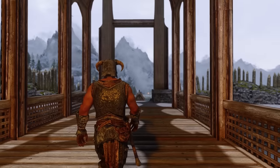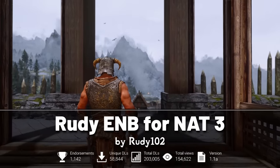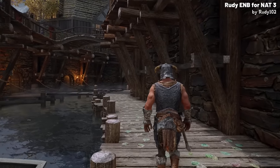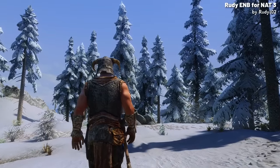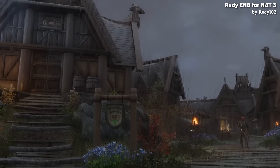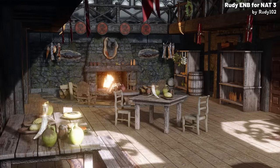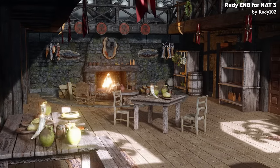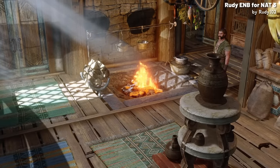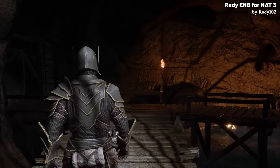Moving onto the ENB, we have the most downloaded and my personal favourite of the year, being Rudy ENB for Natural Atmospheric Tamriel. This ENB is nothing short of breathtaking — it enhances Skyrim's skies from the radiant blue of clear days to the gloomy overcast of stormy weather. It also has unique weather types like Ash and Embers raining in Solstheim, which adds a dramatic flair to the game. Pairing this ENB with Lux results in the best interior lighting available on the Nexus, striking a perfect balance between fantastical and realistic.